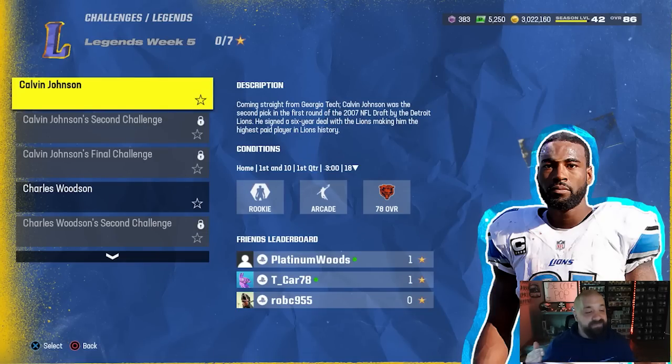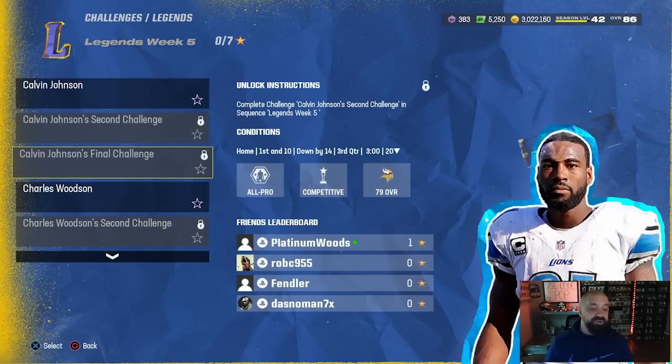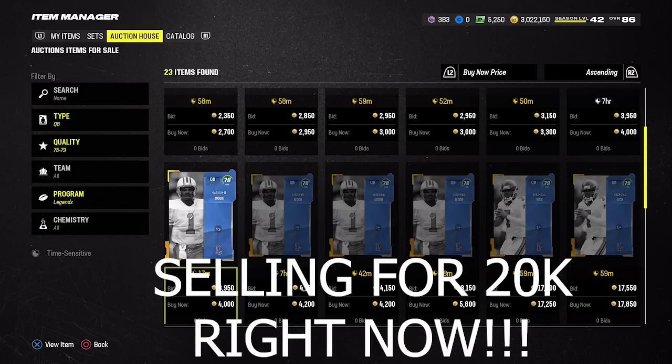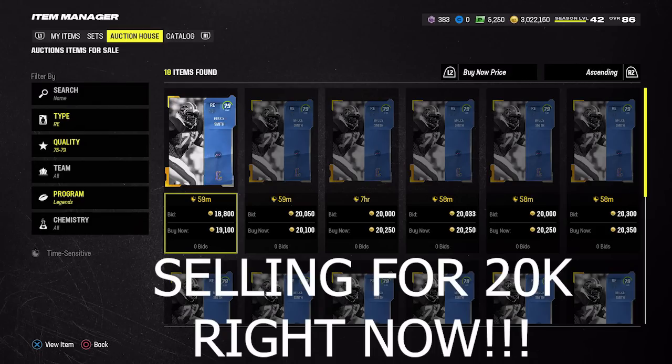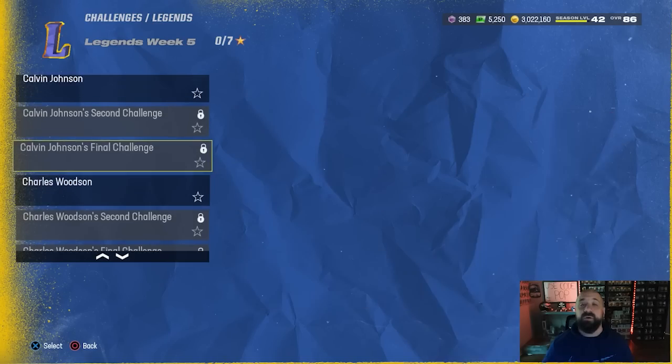Some really big names, a lot of good cards, and a lot of people are excited. If you knock out the first six solos — which probably takes 10 minutes at most — that unlocks a hidden seventh solo at the bottom of the list. Once you beat that, you get 79 overall versions of Megatron and Charles Woodson. They sell for a couple thousand coins since they're non-BND, so you can also put them into a set. The 79s can go into any one of the 88 overall full legend sets, saving you a bit of coin.